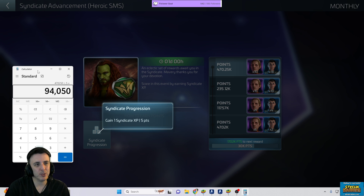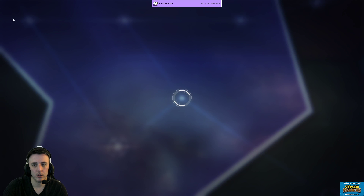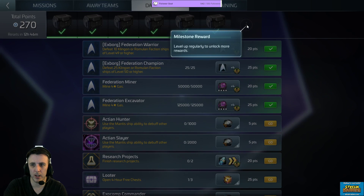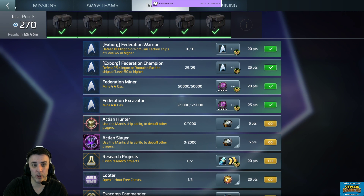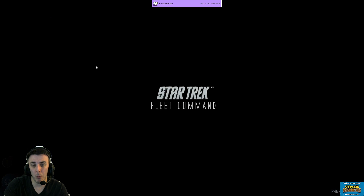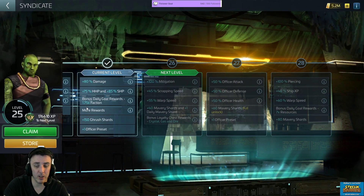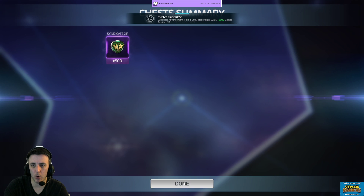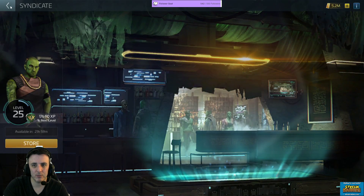Now if you timed things right, you can get some of these points for free. Between your Bajoran favor giving you the extra chest, that's an extra 500. If you're pulling out of your daily box, depending on what Syndicate level you're at, this could be another 400 to 500 points. I'm up to 500 based on where I'm at. So that's about 1,000 a day.